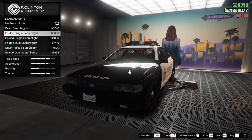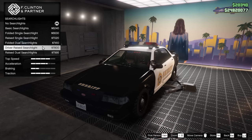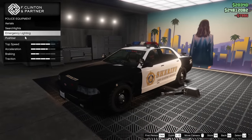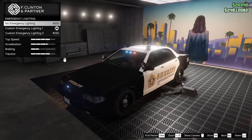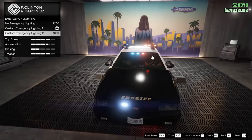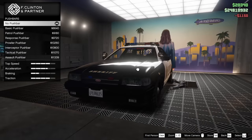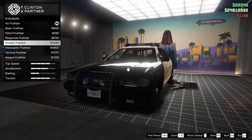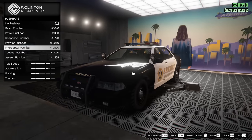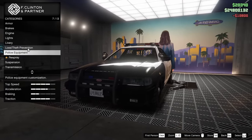We have searchlights that we can add onto the car — a folded single searchlight, raised single searchlight, and all kinds of stuff. I'm not sure if these actually work, but I'm going to put them on the car and we're going to find out. For the lighting, we have no emergency lighting, custom emergency lighting one, and custom emergency lighting number two. I think number two looks better, so I'm going to go for that. We can also install a push bar on the front of the car — we have the interceptor push bar, which is the one I want to go for today.